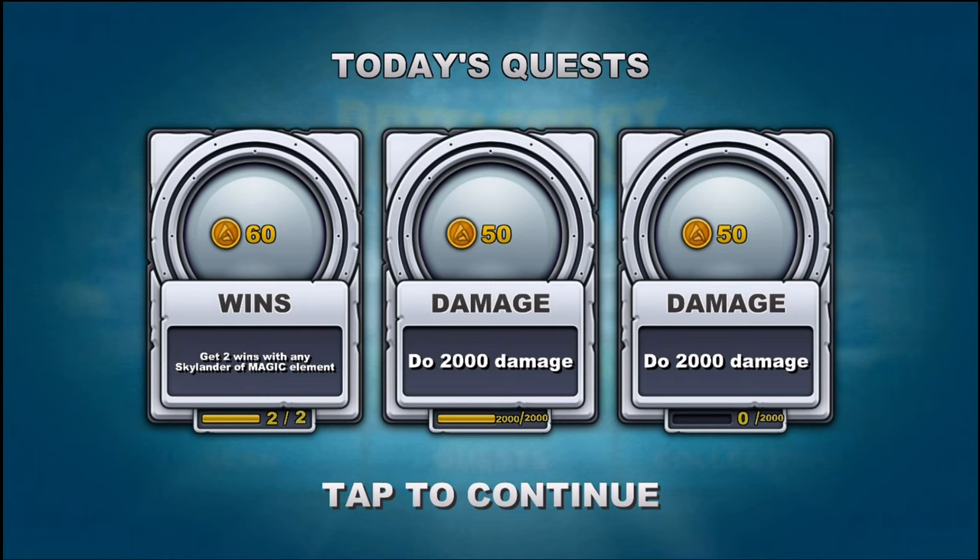One of the things you can do instead of going out and buying the actual packs of cards — because there are physical cards you can buy — is play daily quests. You get three quests every day. Today it looks like I have to get two wins, do 2,000 damage, and 'give it to me twice' for some reason, so I can get 160 coins this way.